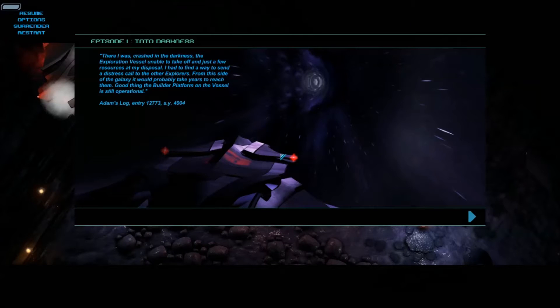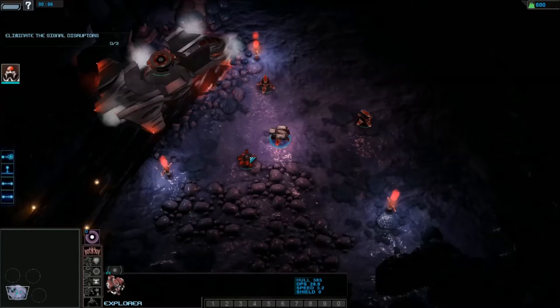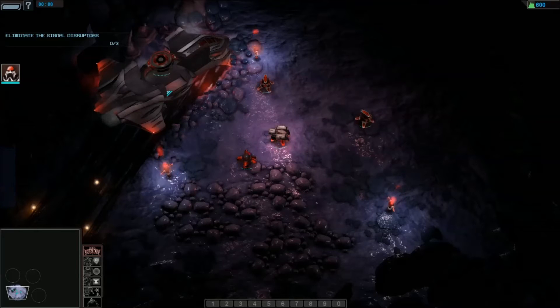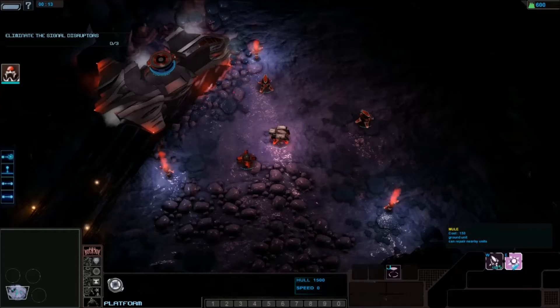The story begins: I was crashed in the dumps, the exploration vessel unable to take off and with just a few resources at my disposal. I had to find a way to send a distress call to the other explorers from this side of the galaxy - it would probably take years to reach them. Good thing the builder platform of the vessel was still operational. Atom slot entry 12773-SY4004 - I'm assuming solar year. The explorer unit is called a Mule.